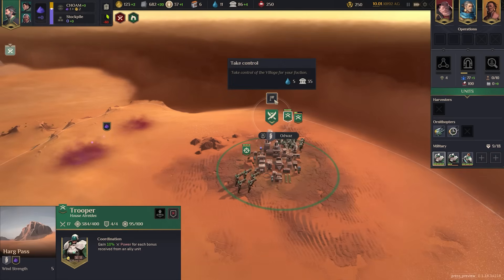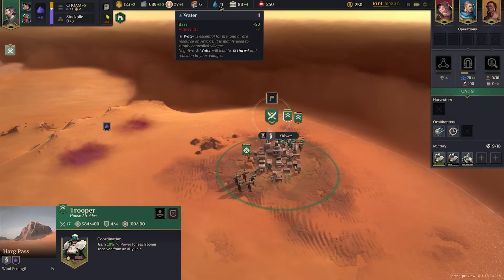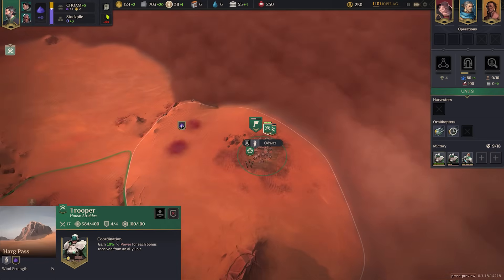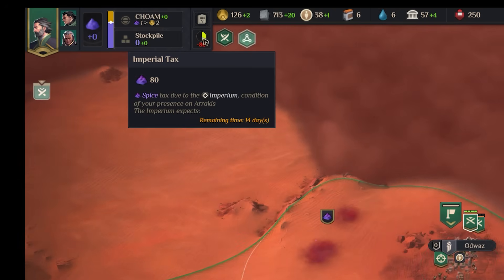Once the militia are defeated, taking control is simple — you need water and authority to do so. You could also choose to loot a territory for extra gold to push on to another one. Here we have the most important resource of all: spice. It's not coming a moment too soon — in 14 in-game days I owe the Imperium 80 spice and I'm currently producing none.